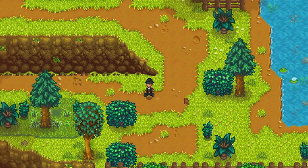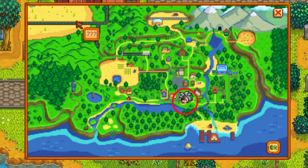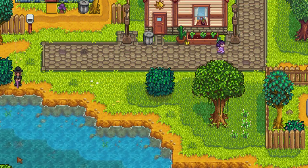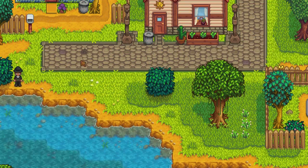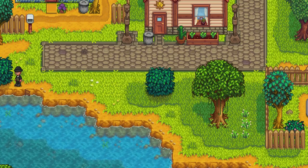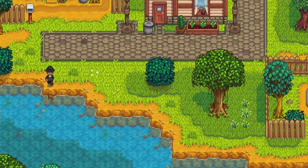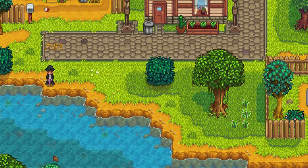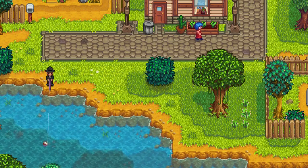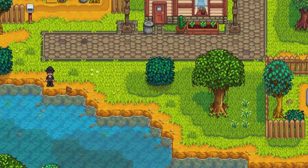Now we'll move into town. There is only one prime fishing location in town: go down towards this blue house, right near this bush, and cast a line into the darker areas of the water — you'll get a gold quality fish every time. I've also been going towards this little ledge in the corner and casting into the darker areas, getting gold quality fish every time there as well. It's best to stick to these prime locations where the good fish are.